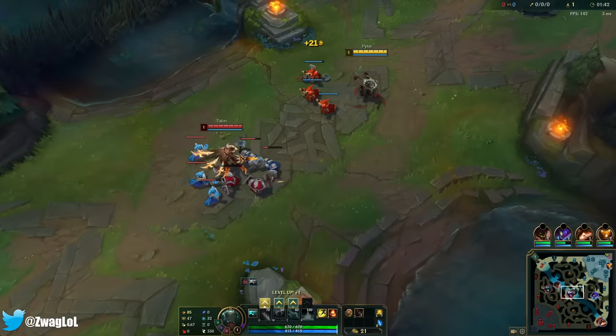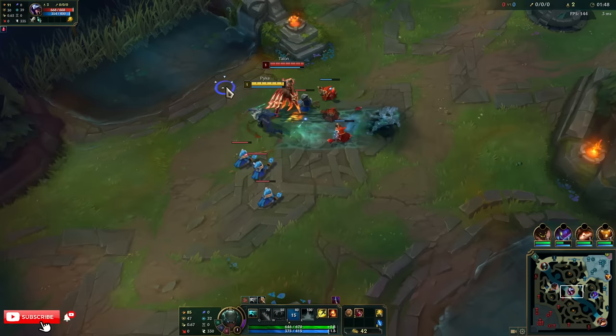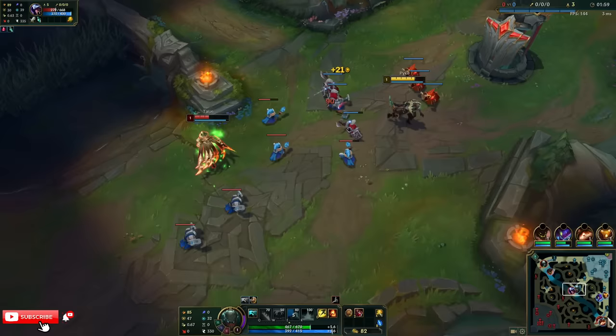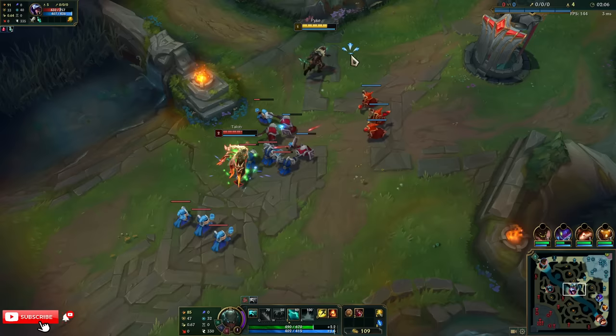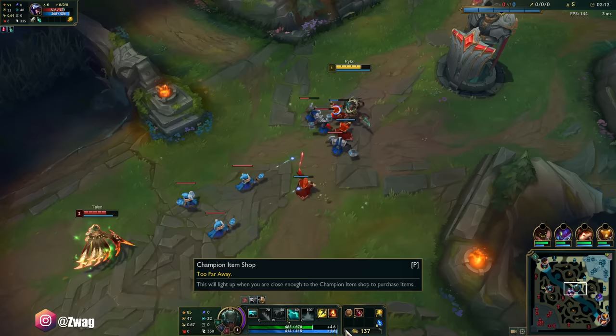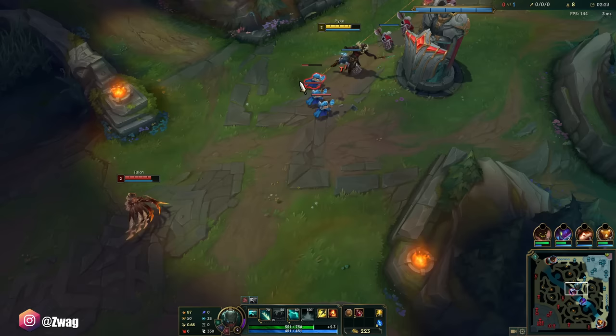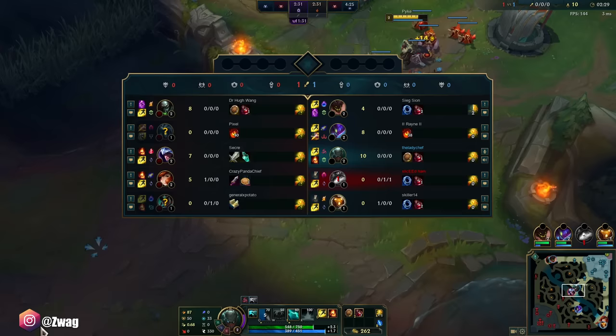Heart Steel alone I calculated gives us over 60 AD, plus we get the activations on it. I like starting E level one on Pyke because then you just Hail Blades three-hit trade after the stun, go for another hit. I have Doran's Shield and Second Wind so a little bit of healing. I'm thinking Heart Steel first, Titanic second, Sundered Sky third because the guaranteed crit gives a lot of AD and HP — I think that'll be really good.